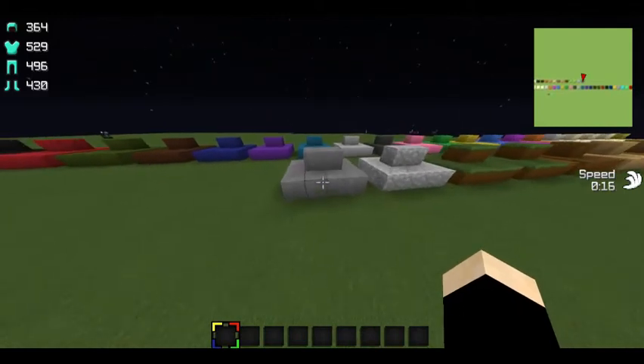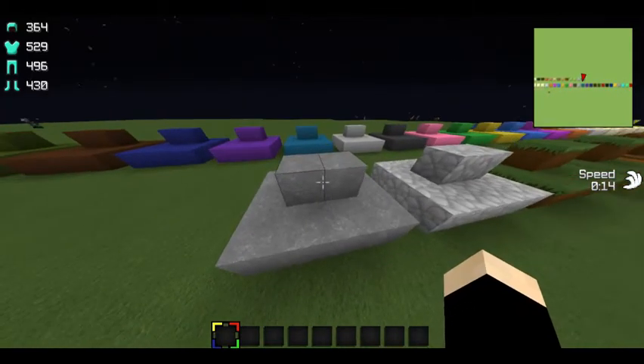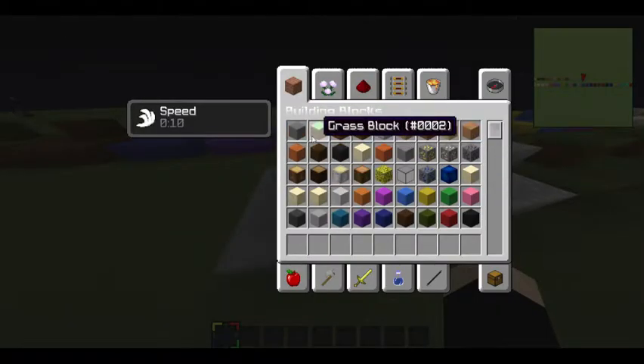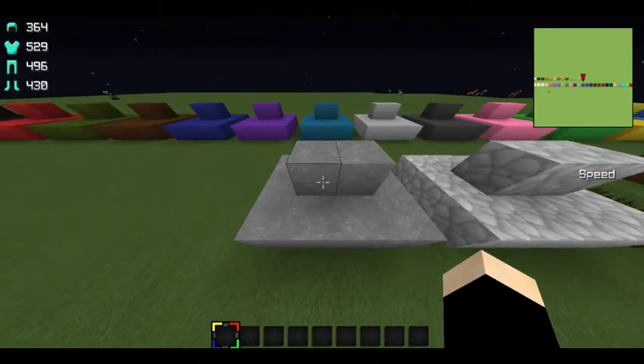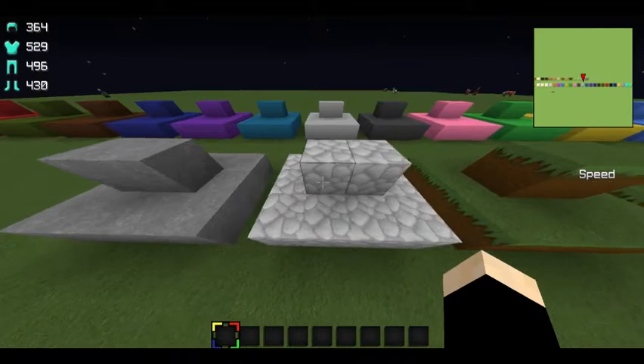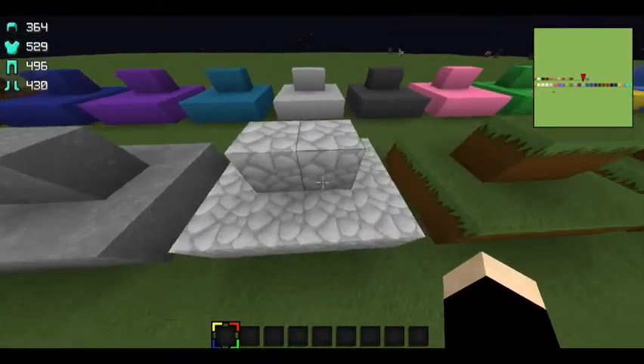I was originally supposed to put a bright stone in my Texture Pack, but it wouldn't change correctly — it would change in the inventory to a light color, but when you placed it down it looked wrong, so I changed it back. I kept the nice cobblestone — it's really bright and looks nice.